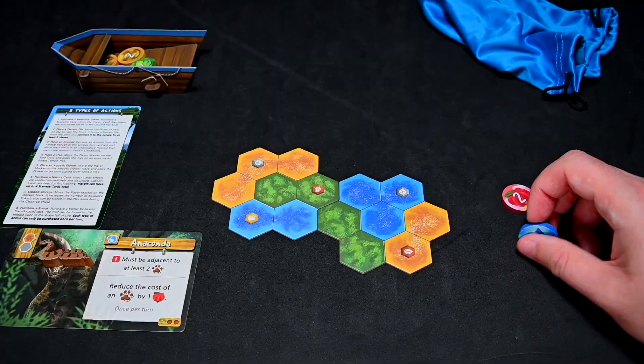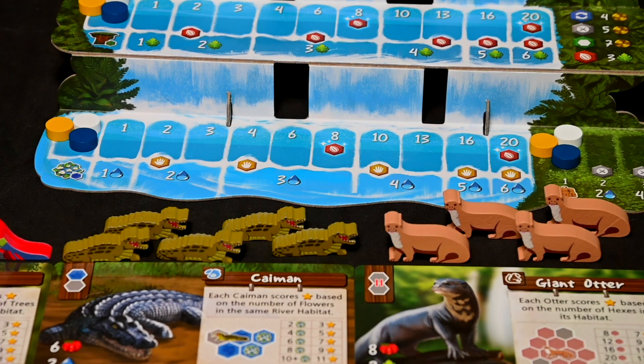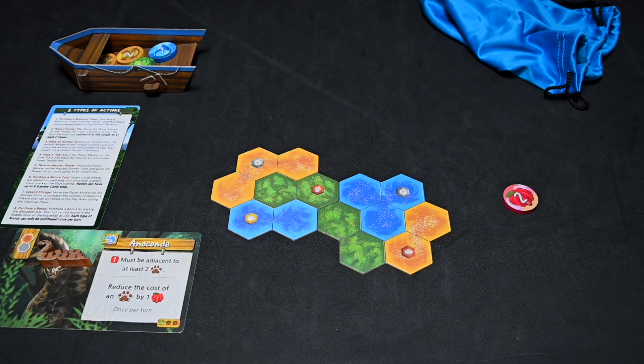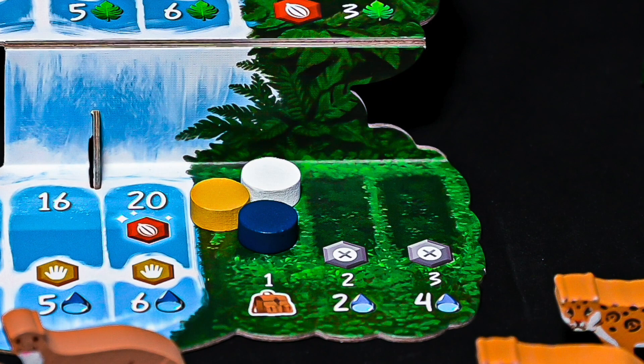The last action they wish to perform is to place an aquatic flower. They will check the track and see the cost is one water token. Above, you can also see how many victory points you gain at the end of the game if your token remains there. The player will take the aquatic flower and place it in their jungle. The flower can only be placed in water, as noted on the track.